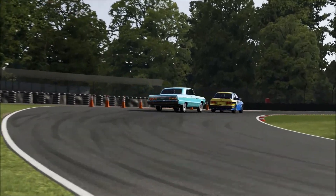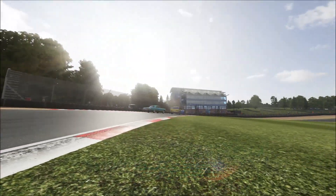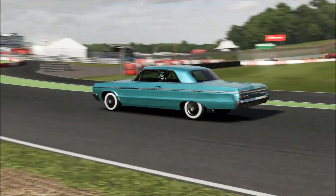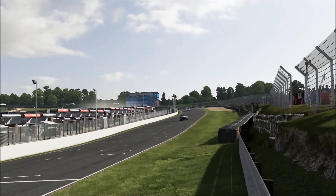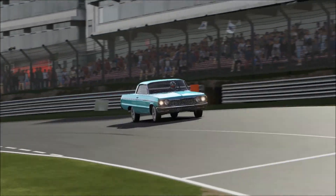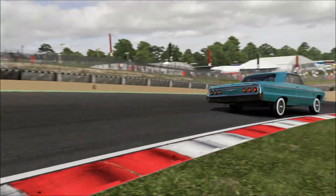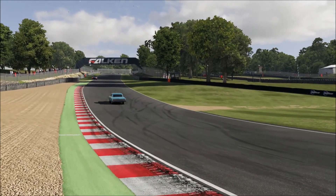Coming up on 2nd. Got caught up on 2nd as I was trying to get past — he made a bit of a strange move on me. Had to take him wide, bringing me into the straight for the 2nd lap. Up in front we've got some kind of Mazda it looks like, really pushing hard — you can kind of see it straining a little bit on some of these corners, big old slide going into the downhill section.